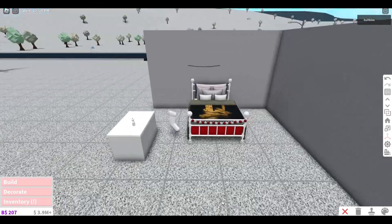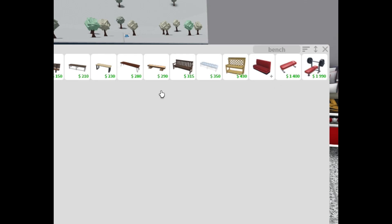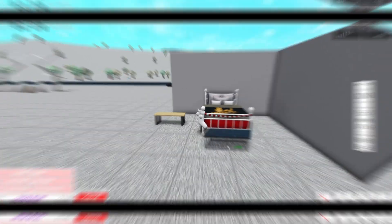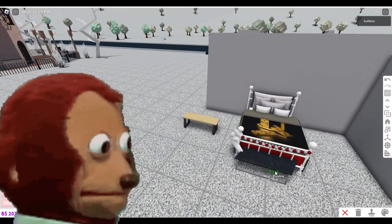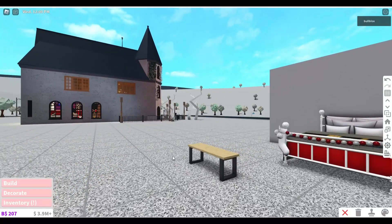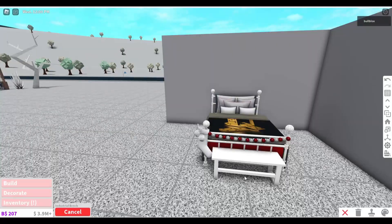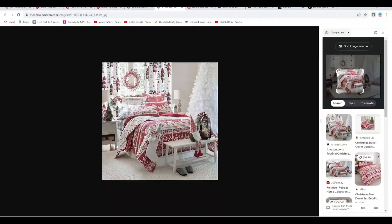Now I'm going to put in the bench with the little gnome, candles, and slippers. Let me try and find a bench. I could probably use this one — what the heck, who actually uses this? It's such an odd shape. So I'm going to stick with this bench and just add a few rods. There we go.